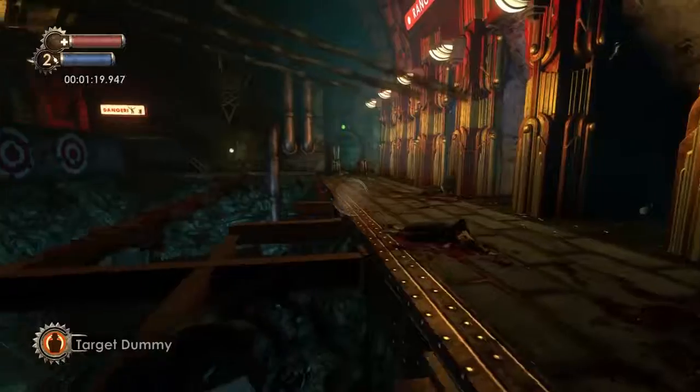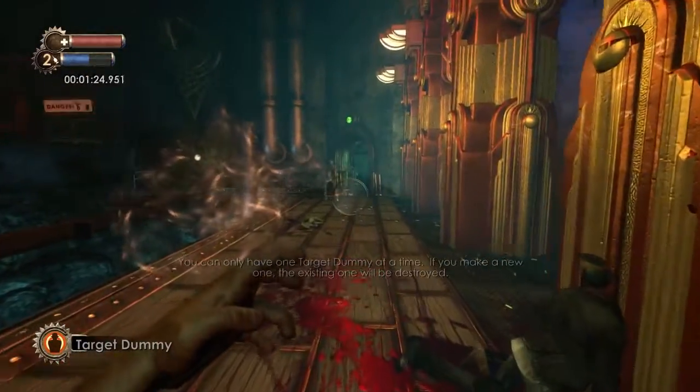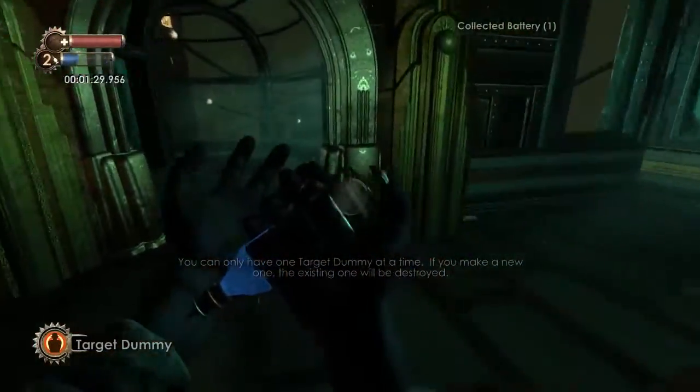I think I finished with maybe 15 seconds left. So once we destroy all the turrets, we're going to have the Rockets target our Target Dummy and run by it, put it behind us, and run on through.